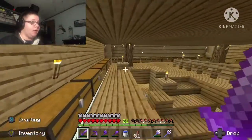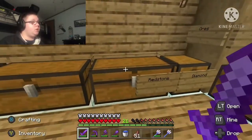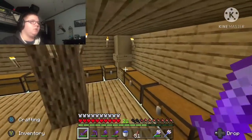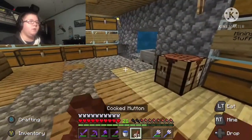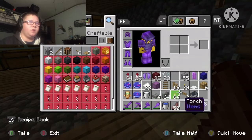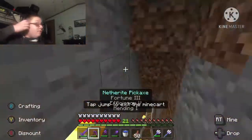We have diamonds — I just got like two stacks today — redstone, gold, lapis lazuli, coal, iron, and emerald, which I have in my shulker box for ores. And that's it for the storage area.